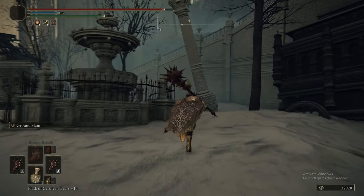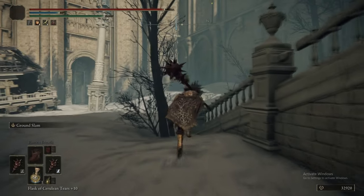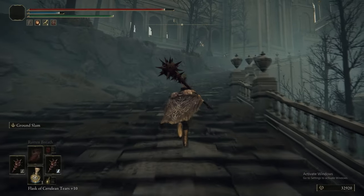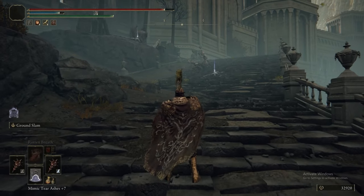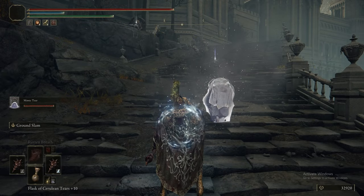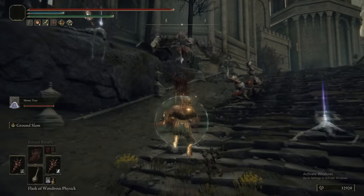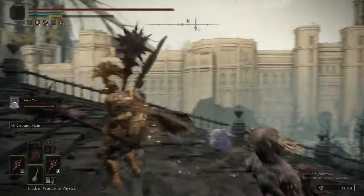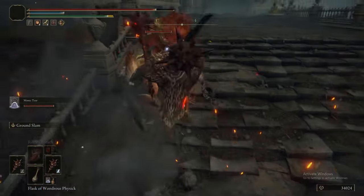We've got to head up the big staircase just on the right. At the top there's another encounter, but for this one up here I believe we can summon. The logical thing to summon would obviously be the Mimic. You can, for some reason, summon on these steps. There are actually a lot of enemies here so I would suggest summoning, because I have been killed on these steps - swarmed by Misbegottens. The biggest issue is the Perfumer and Leonine Misbegotten combo, which was actually a boss earlier in Altus.